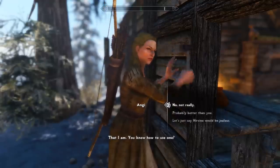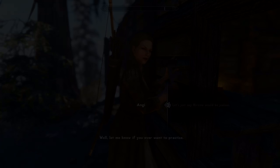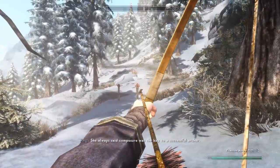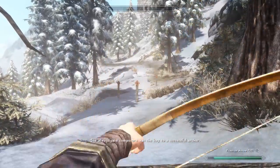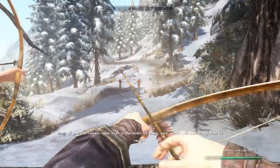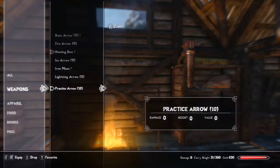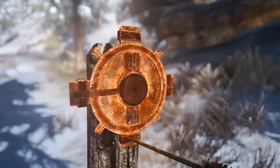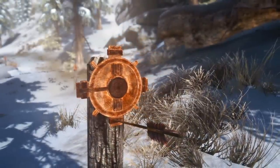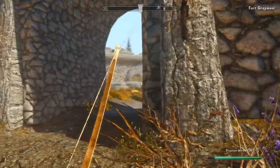who will fill you in on her rather interesting backstory, before offering you the ability to use a small makeshift range she built nearby to practice your archery skill. Because she's just feeling extra generous, she'll even give you some unique arrows to do this with, called practice arrows, which have the same model type as iron arrows, but notably have absolutely no stats. No carry weight, no base gold value, and most notably, absolutely zero damage points, making it the lowest damage weapon in the entire game.